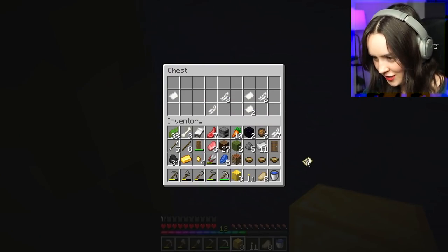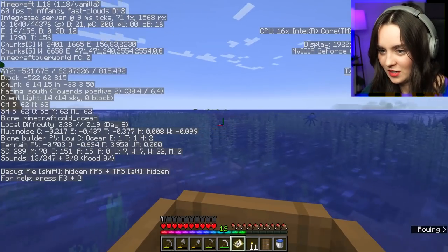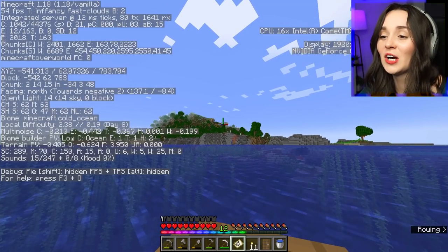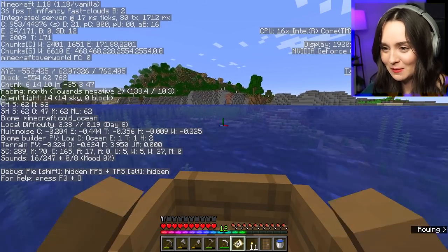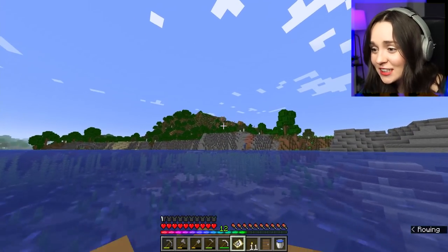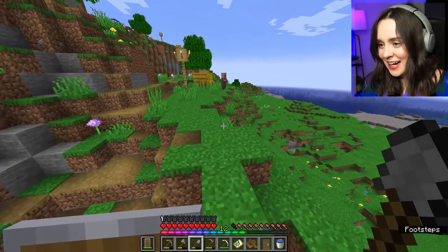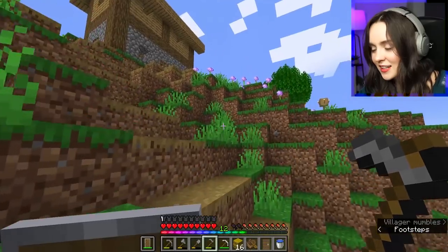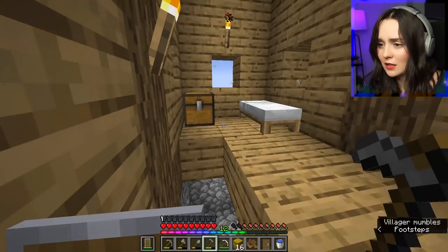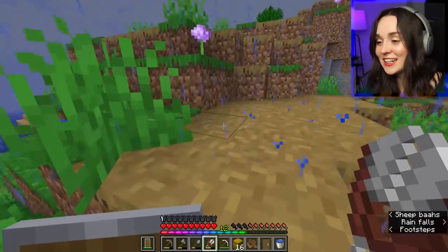A treasure map! Yes, let's go get some treasure. So northwest-ish - nope, that's south, so north west, this way. A village! Oh my gosh yes, this is amazing! I'm going the complete opposite direction of where I'm supposed to go, but I'm going to this village. Look, it's even in a beautiful meadow - it's so cute! Hi villager! Oh, a kitty - should I adopt a cat? Emeralds, apples - I'm so excited!